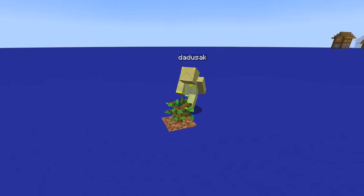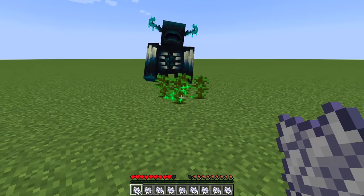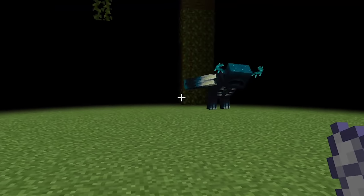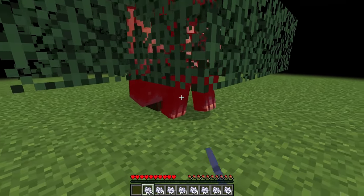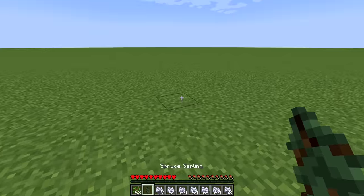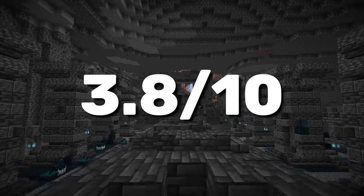Number 7: standing on a sapling is more dangerous than it seems. Once it grows into a tree, you might start suffocating. I've tried with the warden and trust me, it's near impossible. But I discovered this: if you use a spruce sapling, you can get him stuck. The warden can't hit you because of the leaves. Oak saplings should also work, but spruce is the best since the leaves are closer to the ground. I give it a solid 3.8 out of 10.